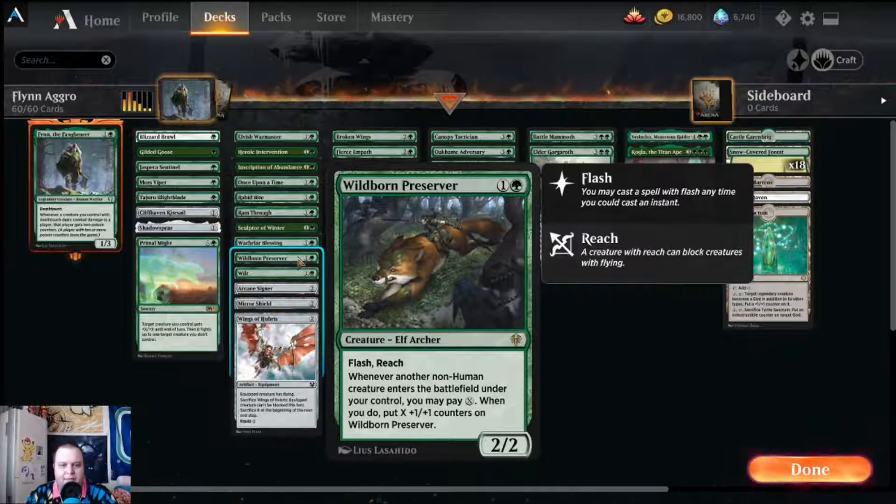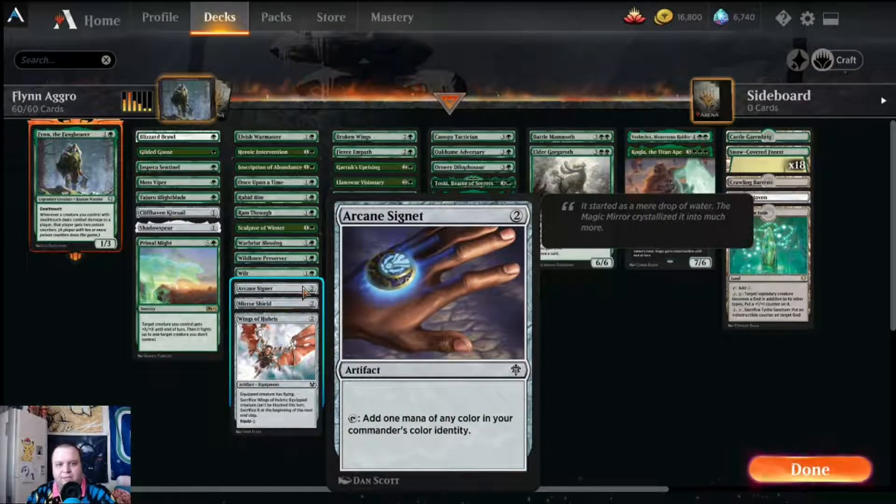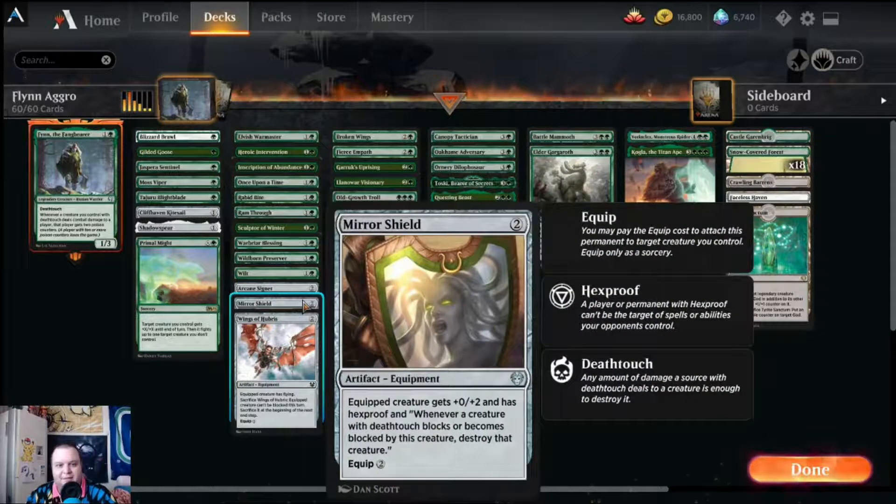Wildborn Preserver is another elf with synergy with non-human creatures entering the battlefield, putting one-one counters on it — or X counters equal to the mana you have left if you want. Wilt is an instant-speed destroy target artifact or enchantment, and you can cycle it for two, so it's a nice cycling card-draw mechanic. Arcane Signet gives us green mana.